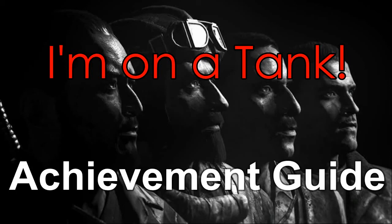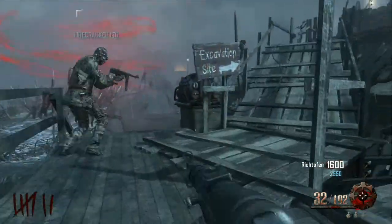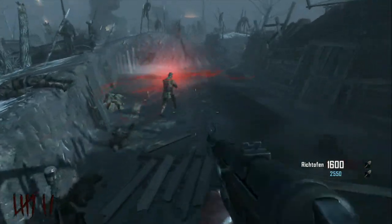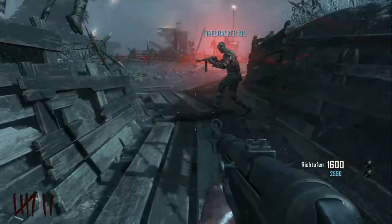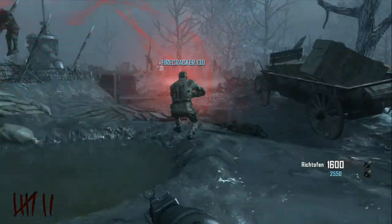What's up guys, it's Taylor from MainStreetGamers.com coming at you with the 'I'm on a Tank' Achievement Guide in Call of Duty Black Ops 2 Zombies Origins DLC. This achievement is to ride the tank around the map without getting off for 10 gamer score. So you open up the first area and then you want to run out.